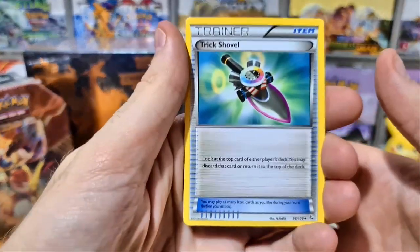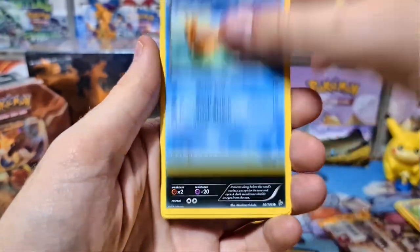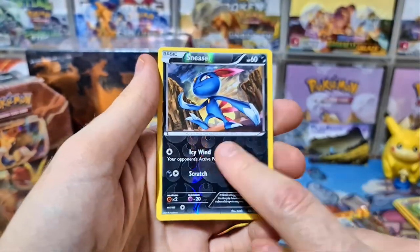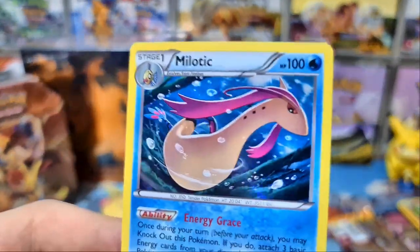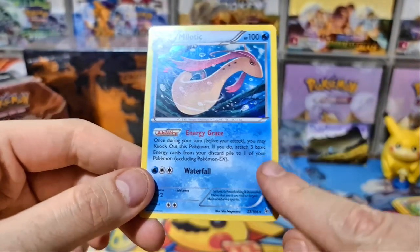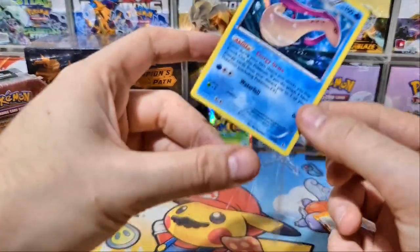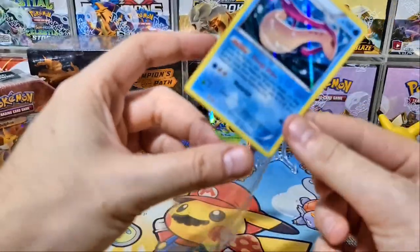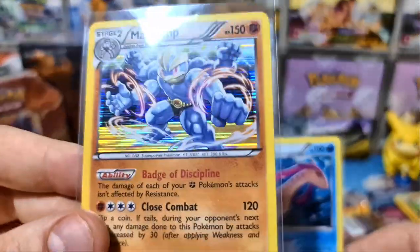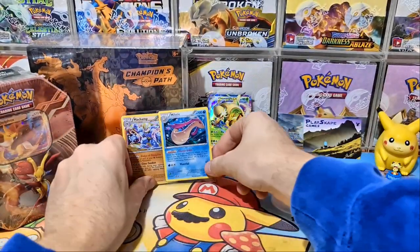Trick Shovel was a very good card when played in the Sableye deck — it's a Flashfire card. Reverse holos aren't overly exciting in these sets, but we've got a reverse holo Sneasel. Oh! Is this the good Milotic? Yes — once during your turn you may knock out this Pokemon and attach three basic energy cards. This is the busted Milotic used in the Dusknoir and Trevenant deck in Expanded. It's been seen a lot of play. That's a beautiful card. You can see within a year they changed from the Black and White holo style to that more rainbow shimmery pattern.